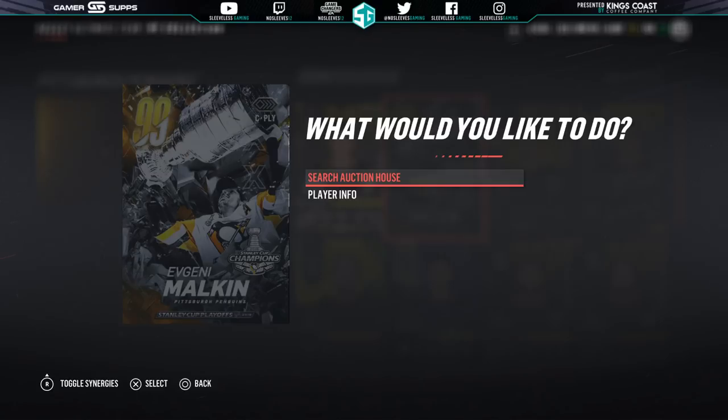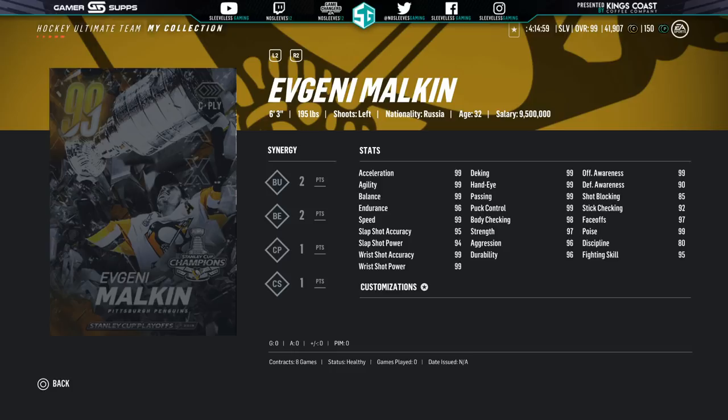What is good guys, NoSleeves12 here. New master set player item for the Stanley Cup and it's another great one. First of all, card art absolutely out of control just like the last two, but the 99 Evgeny Malkin looks absolutely fire.